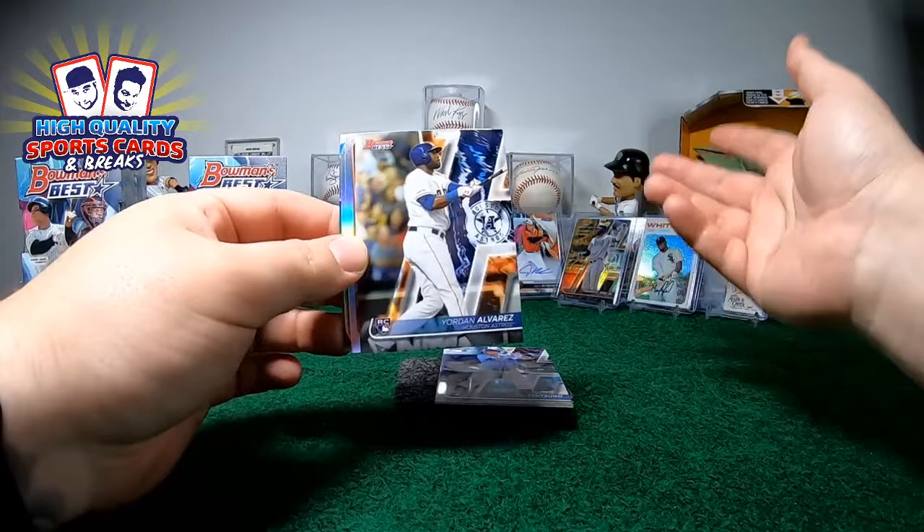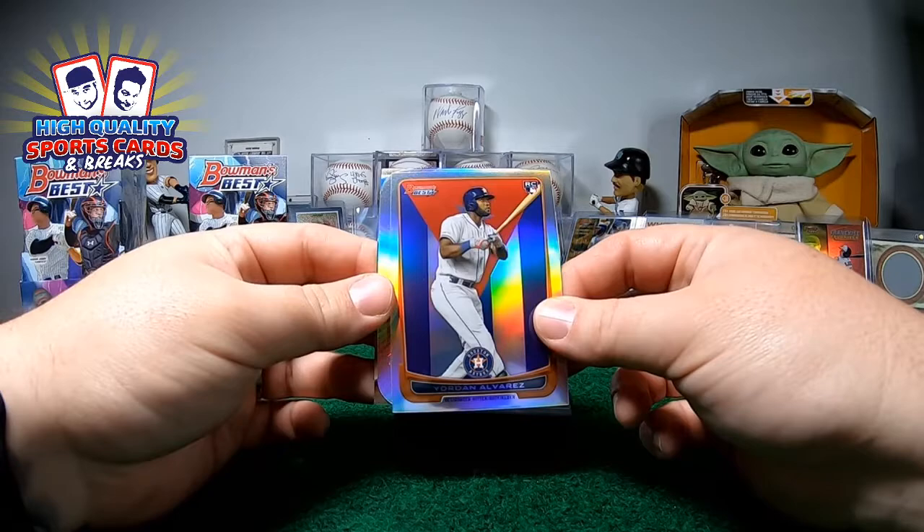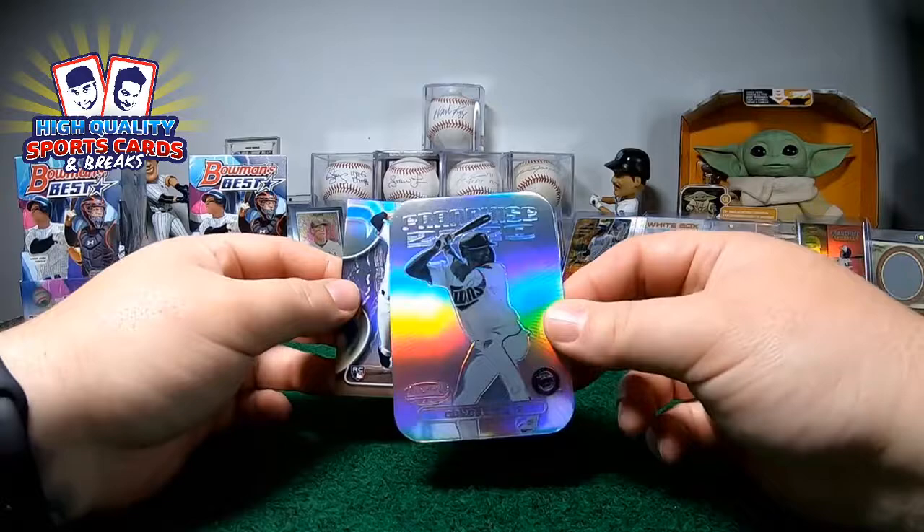And Jordan Abelis with a Cuba flag refractor rookie card — look at that man, nice! And we got Francis 2020 Bryce Lewis die cut refractor and Jordan Yamamoto refractor. So we got two autos in this mini — man, he's crazy. This 2021.